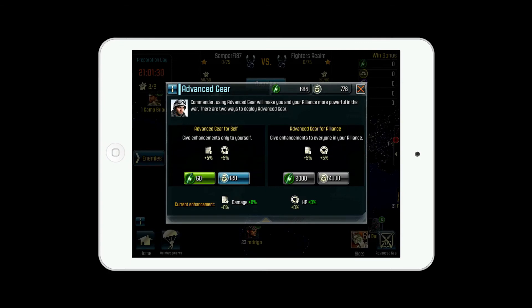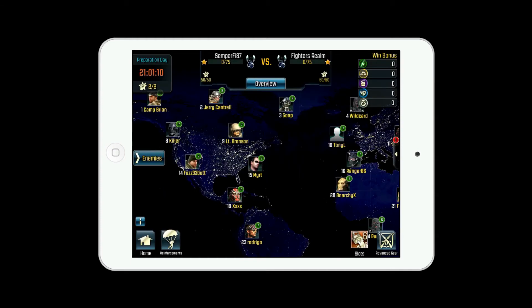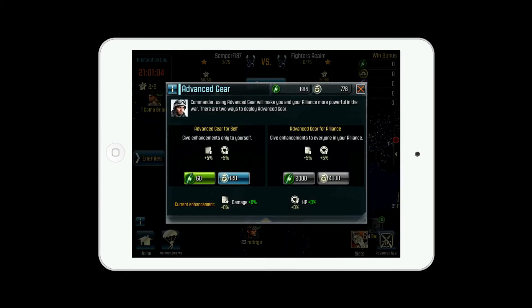You also have Advanced Gear at the bottom. Here you can get advanced gear for either yourself, which gives you enhancements, or for your whole squad. For your whole squad it costs $2,000, but for yourself it only costs $60. If someone in your clan has enough to cover the whole team, that works too — it's up to you and your alliance.